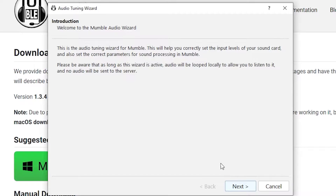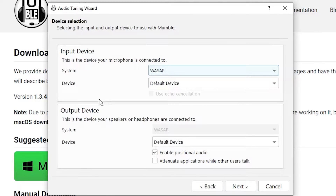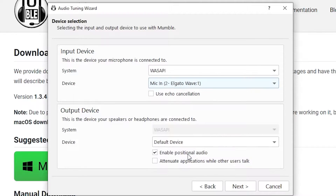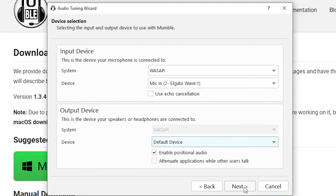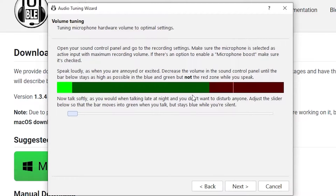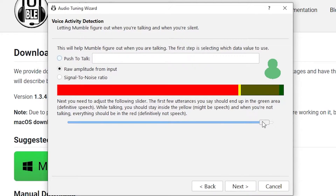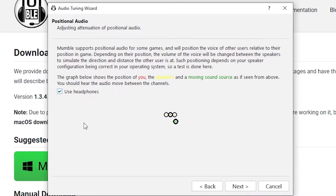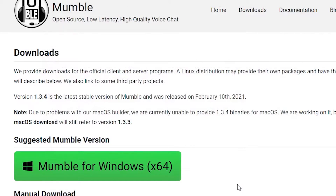An introduction will appear and you can just go through it — it'll lead you through all the steps you need. Make sure that all your devices are set properly. I'm going to use my Elgato Wave microphone, then hit Next once we have set our two devices. Make sure your microphone doesn't go into the red zone. On the next screen, make sure you're around the yellow area when you are speaking — adjust until you are. Make sure you have Use Headphones enabled and hit Finish.